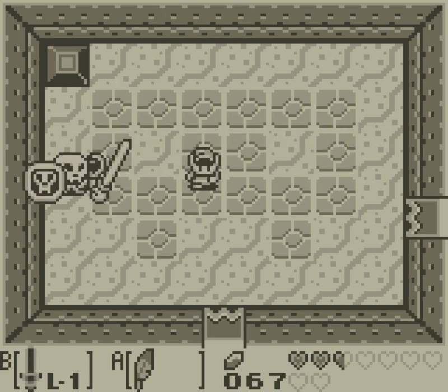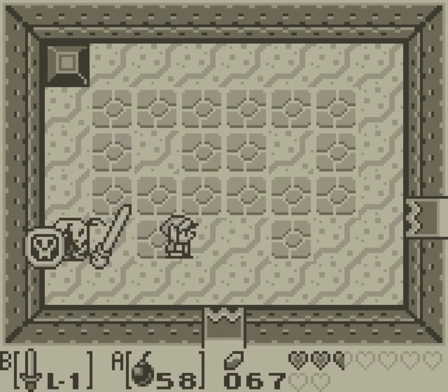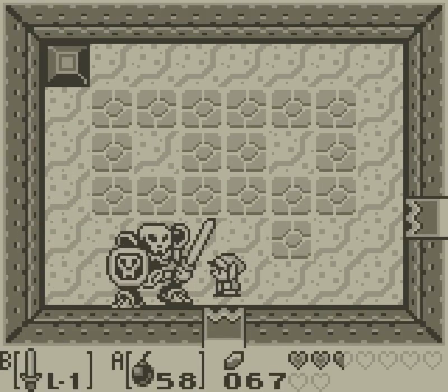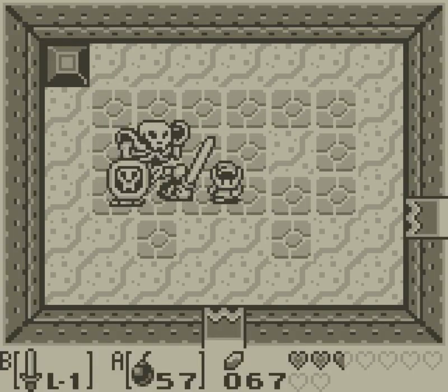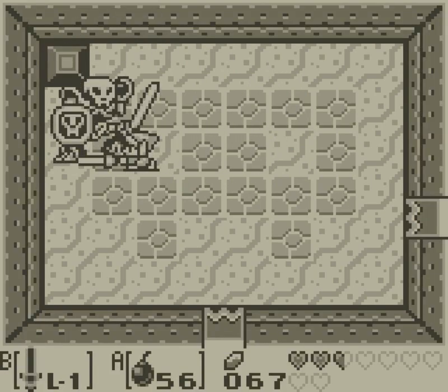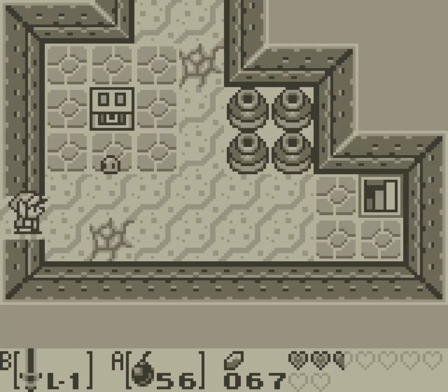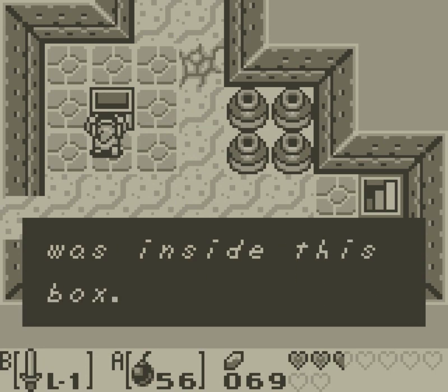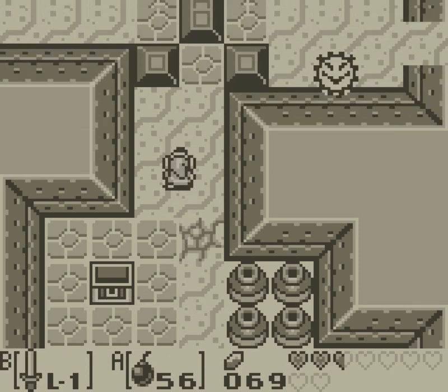Oh no, it's the Stolfo man! He's weak to bombs. Have you even played... Why do I keep doing this thing that I keep doing? I simply do not understand. Is there a hint in this game about what you're supposed to do here? Because if you don't know, you're gonna be fighting this guy for a bit. Also, you could just not have bombs. I skipped your text on accident, so that's fun. Cool chest.